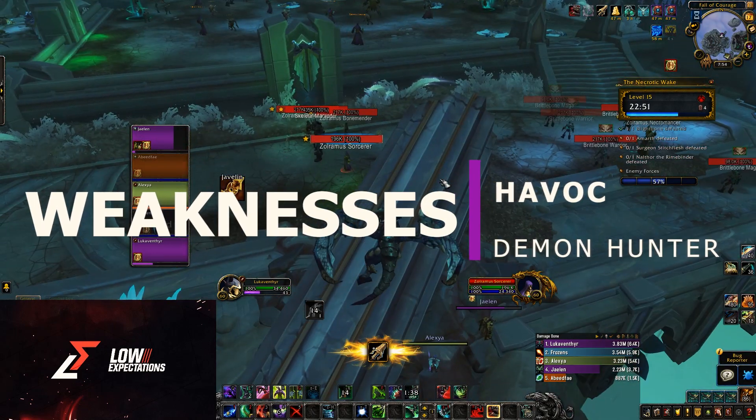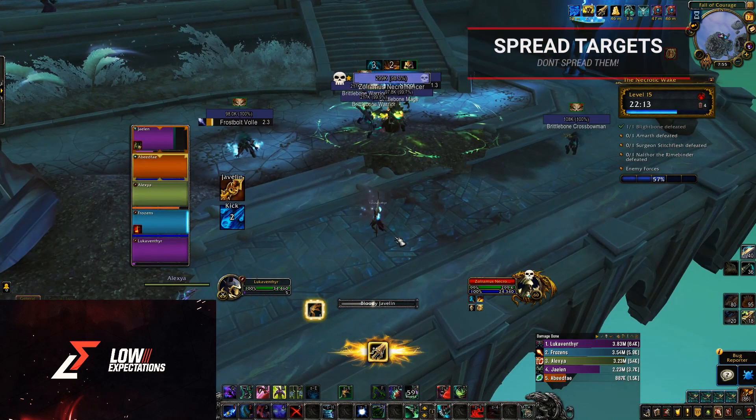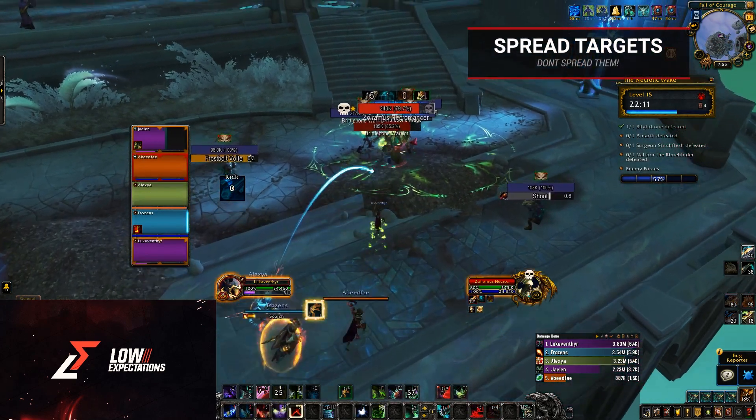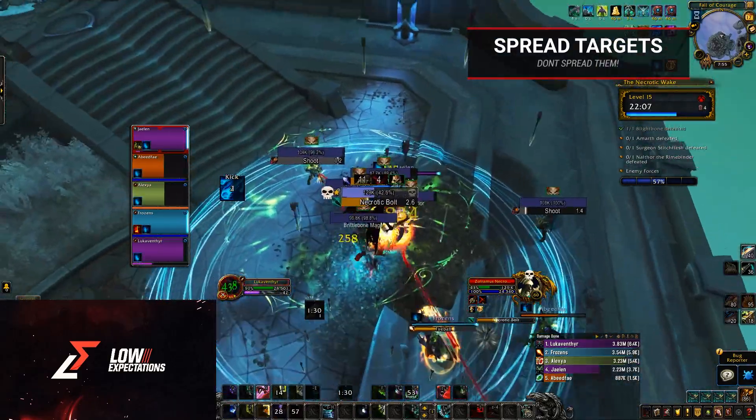And now onto weaknesses. Simply, you have one. Demon Hunters struggle with Spread Cleave. If the target is not within arm's reach, you lose value. However, this is the only real weakness, next to Blizzard's balancing.